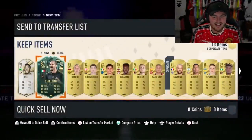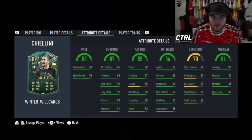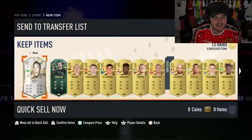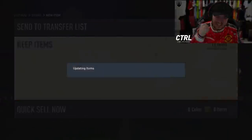Keylor Navas in there too. Oh my word. Why is this card a CAM? I don't get it. He would probably be a really good centre-mid as well — I bet that card's sick at centre-mid. No way, man. Base Pelé. What's he worth? About two million coins. That's insane. Let's go.